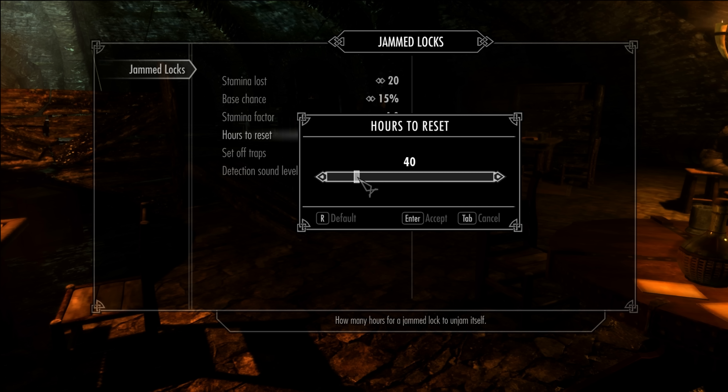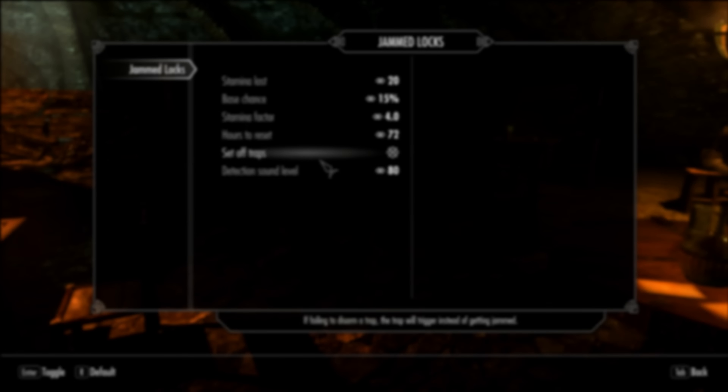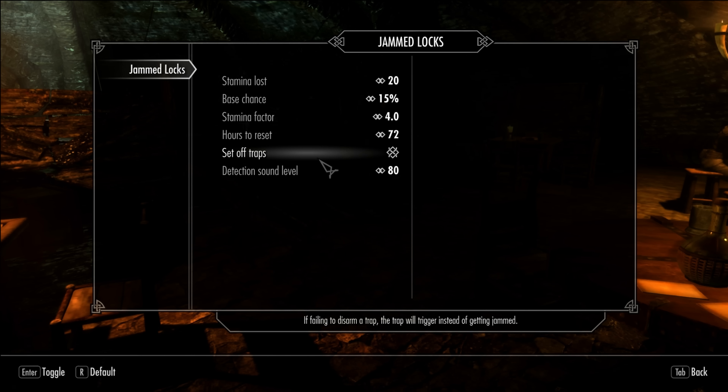I think that's pretty awesome and realistic. You should also enable the set off traps option, so traps are set off when you fail to disable them. Jammed traps is a possibility, but it doesn't harm the player so it's no fun.